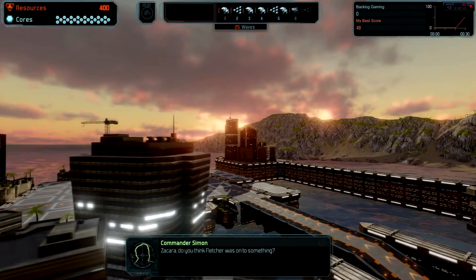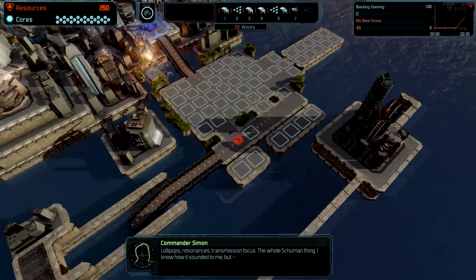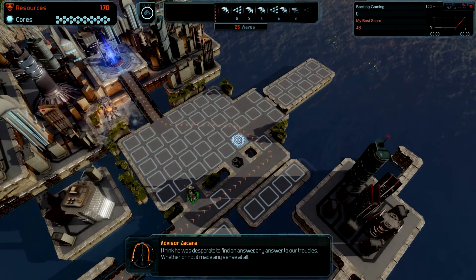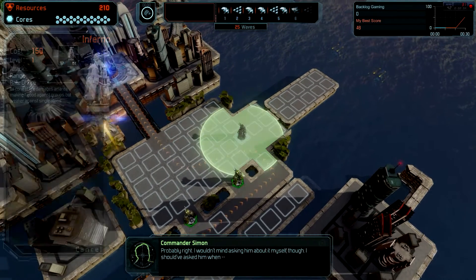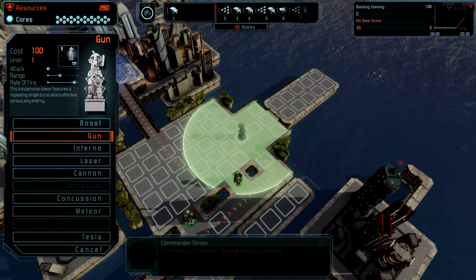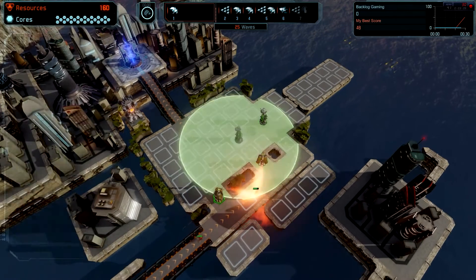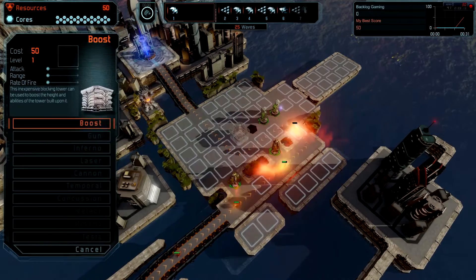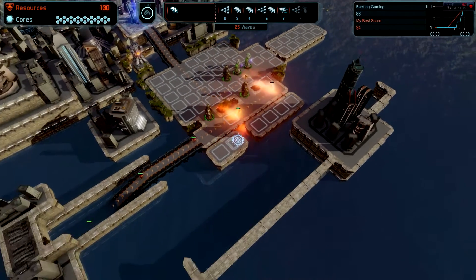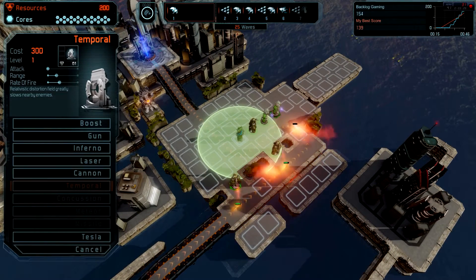Let's get started guys. So as you can see, there's going to be some audio here. Initially, what we want to do is build up some Infernos. And I want to direct these guys — we'll build a gun here, another gun. I'm going to go Inferno. So you can basically choose these plots, these little squares, and use them to do various things. I want to put a temporal — this is a slow that we're going to use.